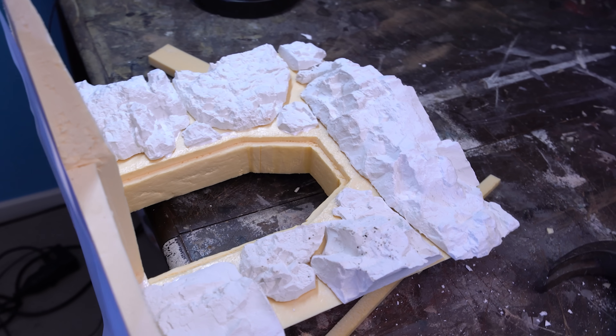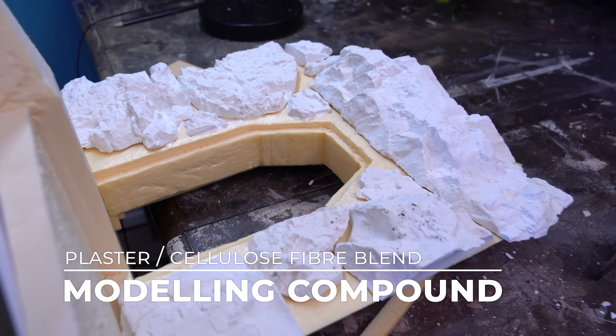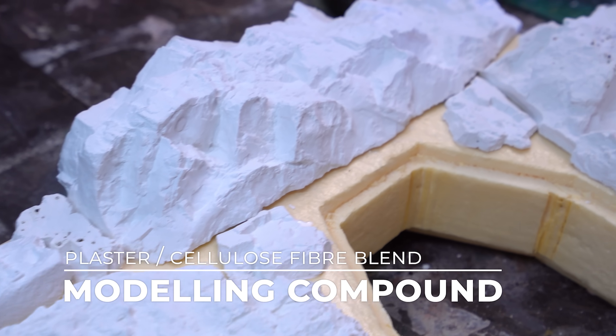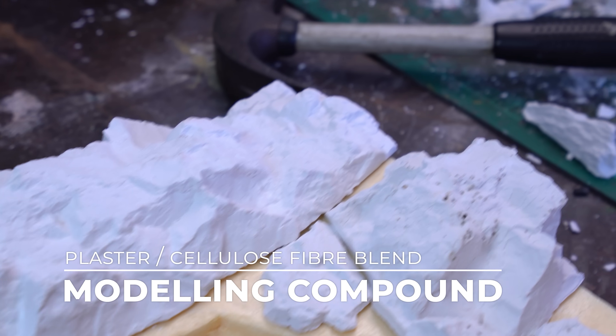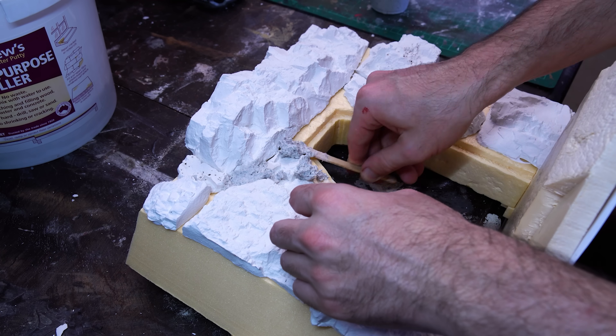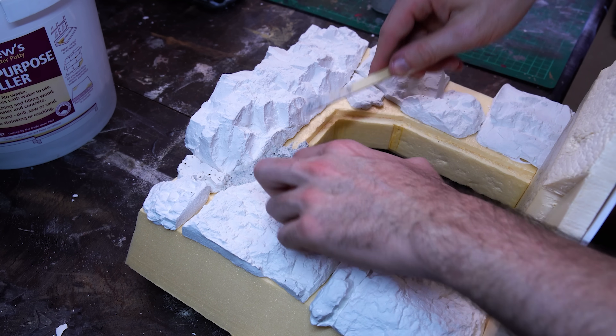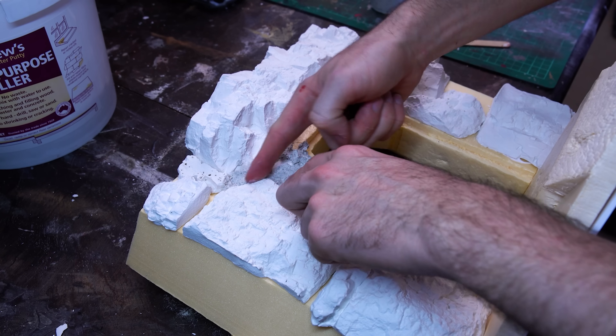Once they're all tacked on, it's time for the most amazing terrain product on the market - modelling compound from Geek Gaming Scenics. This plaster-cellulose fibre blend gets mixed to a paste with a bit of water and then mashed in and around the moulds to fill the gaps and blend the joins. After about 10 minutes in the Aussie springtime this stuff goes hard, so work fast and in small batches.